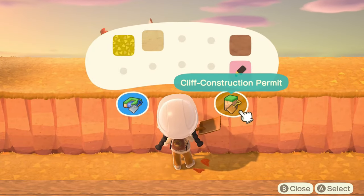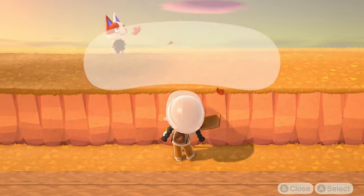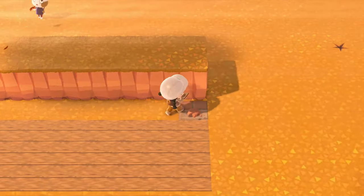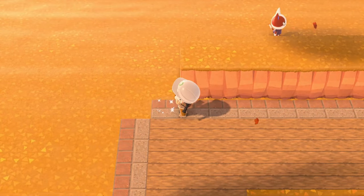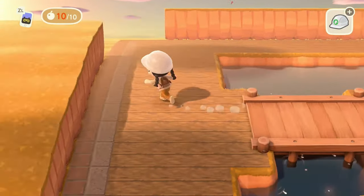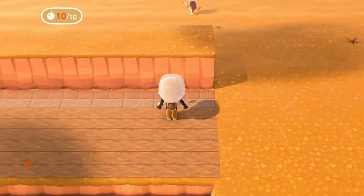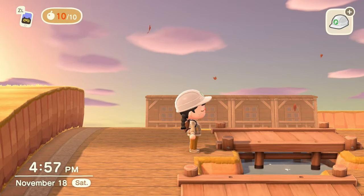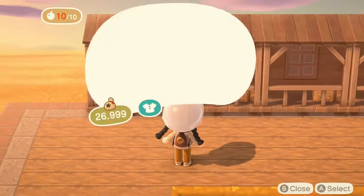For the first structure, we're just going to go really simple and use two different colors of storefronts. I wanted to keep this part of the build pretty small just in case y'all need it to hide the edge of your map or maybe just as a filler area. I just didn't want this location to take up too much space because I don't even know what's planned for my own island and I know I usually run out of space really fast, so the more space the better. For the boat dock area, we're going to go with about four storefronts.